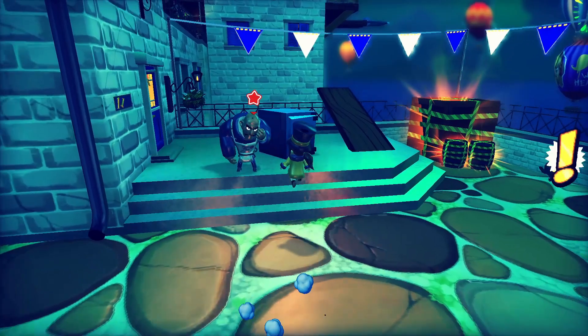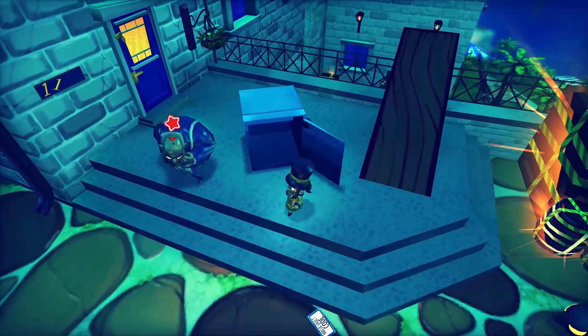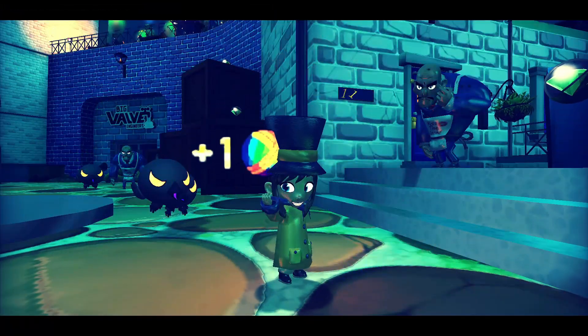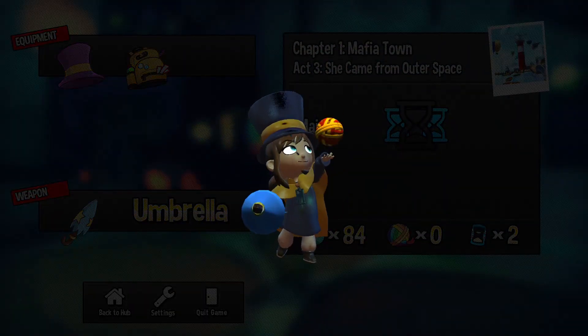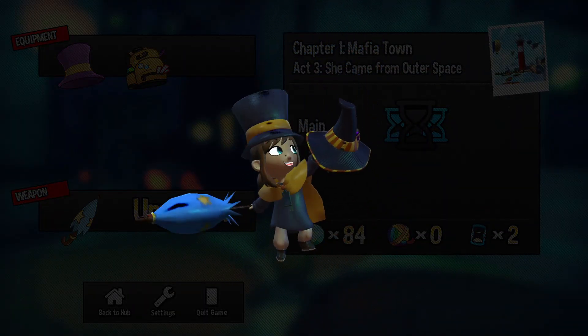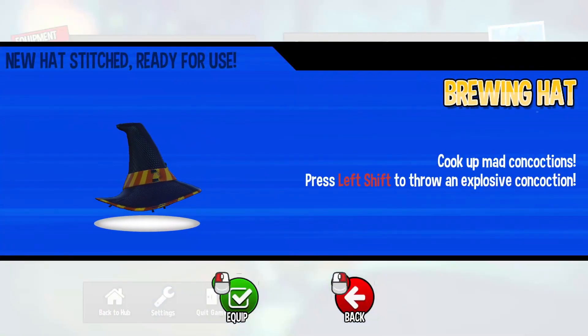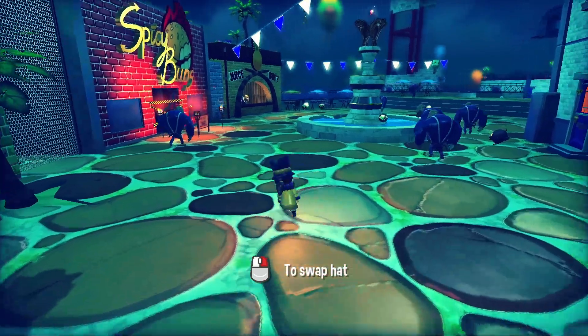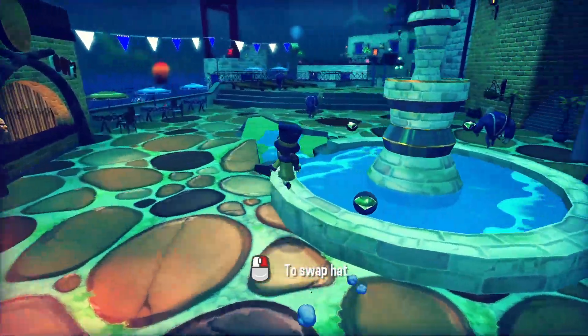The hats. Throughout the many worlds of A Hat in Time, there are several pieces of yarn scattered about. By collecting a set amount of said yarn, you can craft special hats for Hat Kid to equip. These can range from simple little things like the ability to run and throw little projectiles, to literally stopping the flow of time. So as you can see, these hats can be pretty useful.